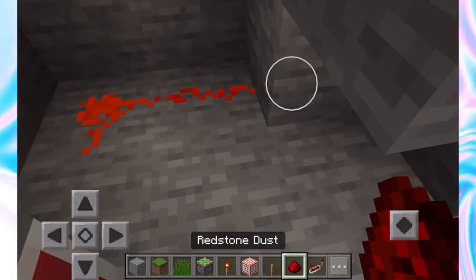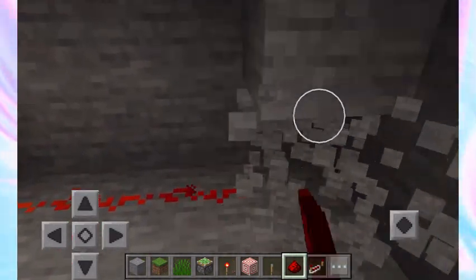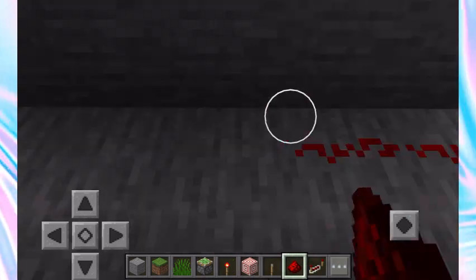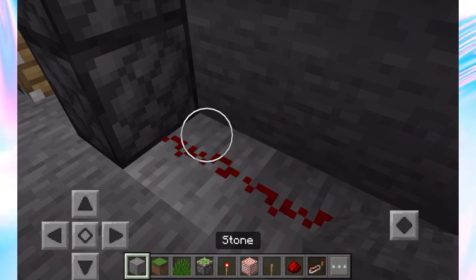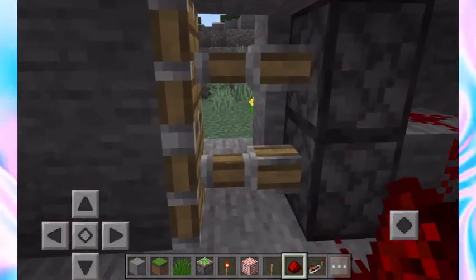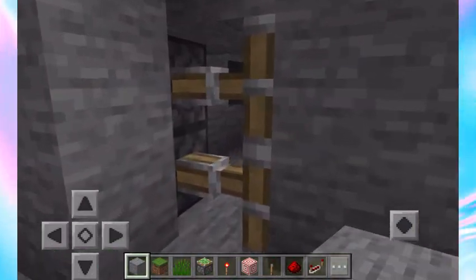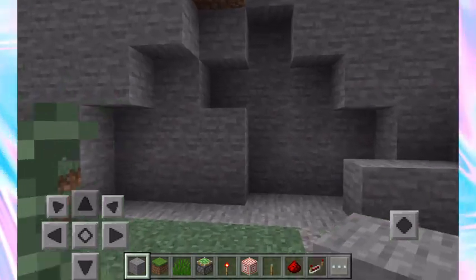Place your redstone dust — it should light up. Lead the redstone all the way to your pistons and they should pop out properly. If only one does, place redstone around it. You also want to make sure you don't want your pistons to show like this, or else you can clearly see your base — make sure they cover up properly.